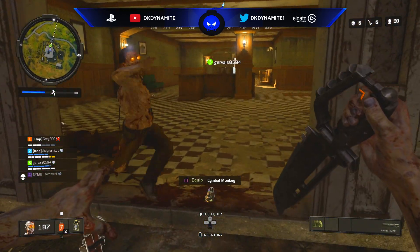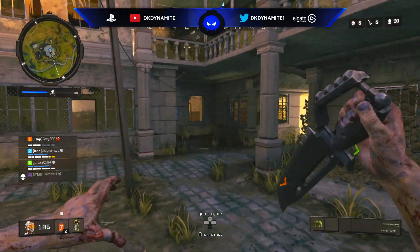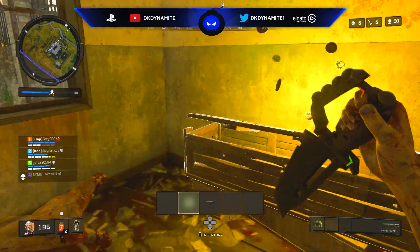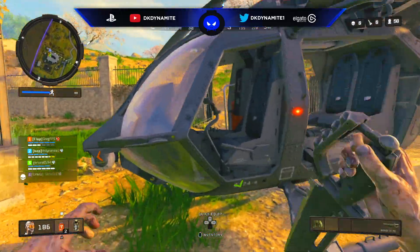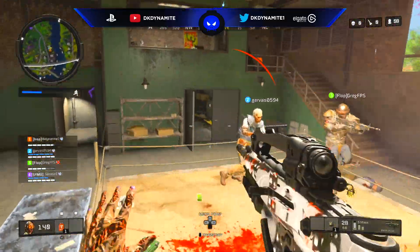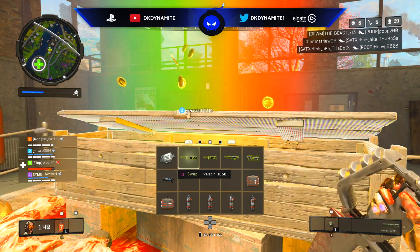You'll want to hope the new rainbow spawns in a good spot close to the zone. That's about it — this has been DKDynamite, check all links down below in the description. If any other leads or explanations are found about this rainbow easter egg I will pin a comment below, because I have noticed once or twice we've done this easter egg and opened the box just to find normal loot — no paint cans, just level 2 armor and a gold weapon or two. Not sure if it's RNG-based or if it glitched out, but I'll keep you guys updated. Stay up to date with the latest Black Ops 4 gameplay news and coverage — peace out everybody.